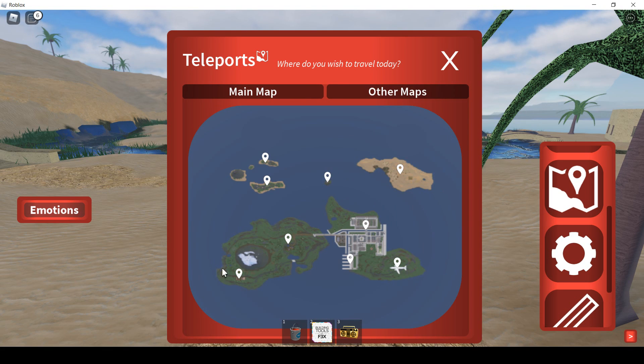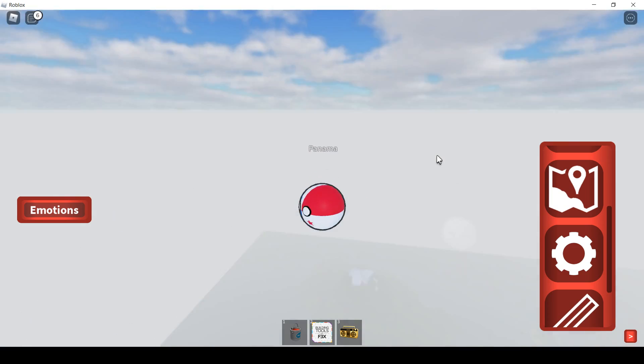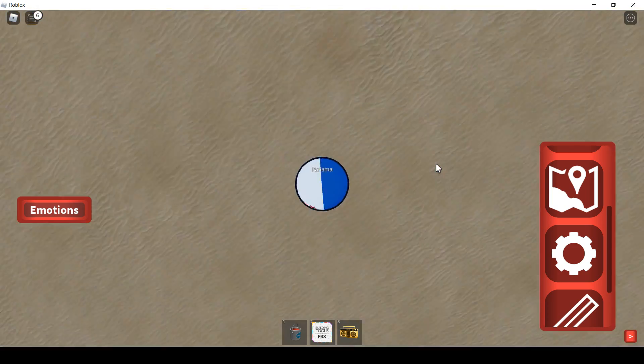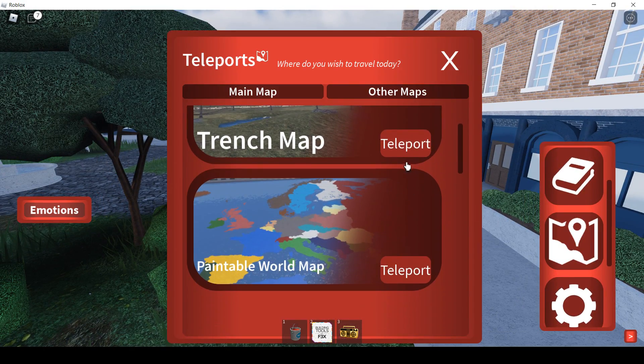I am going to go to the plane map for example. You can also go on a trench map.